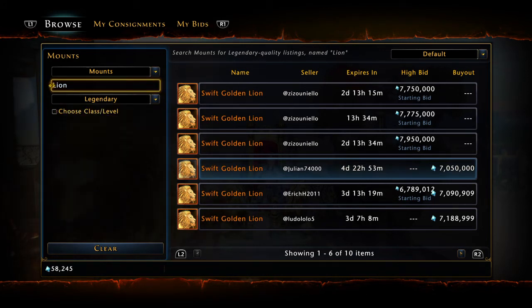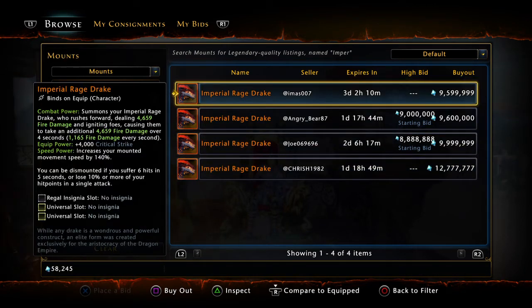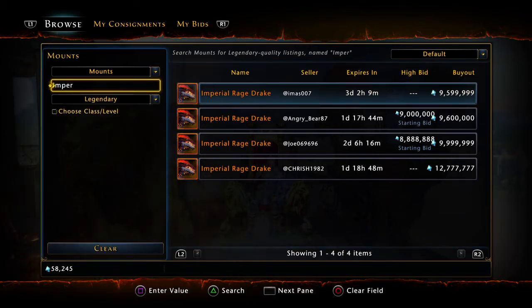Number 4 — and this is a matter of preference depending on what stats you're looking for — we've got the Imperial Rage Drake. Much like the regular Rage Drake but it's Imperial. This is going to give you 4,000 critical strike — absolutely massive. It does have a combat power that deals some fire damage. Combat powers that deal damage are okay, kind of like artifacts; the ones that deal damage are so-so, and a percentage buff is usually ideal. But the 4,000 critical strike is absolutely massive. Imperial Rage Drake coming in at number 4.